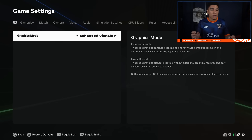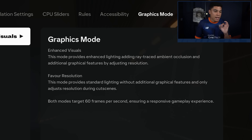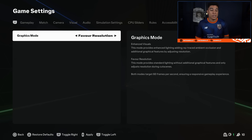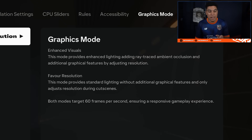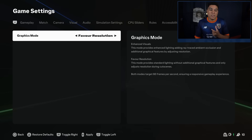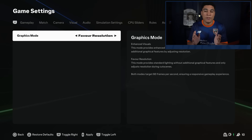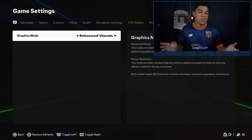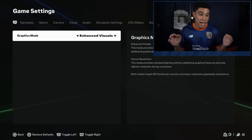Last for the settings, we also have graphics mode this year. I would recommend to leave it on enhanced visuals — this mode provides enhanced lightning, ray-traced ambient occlusion, and additional graphic features by adjusting resolution. Basically it gives you the best resolution and best graphical features possible. If you switch to favor resolution, it provides standard lightning without adding graphical features and only adjusts resolution during cut scenes — so it doesn't go to the maximum possible. Obviously we want the best graphics possible, so I recommend the first option — enhanced visuals.